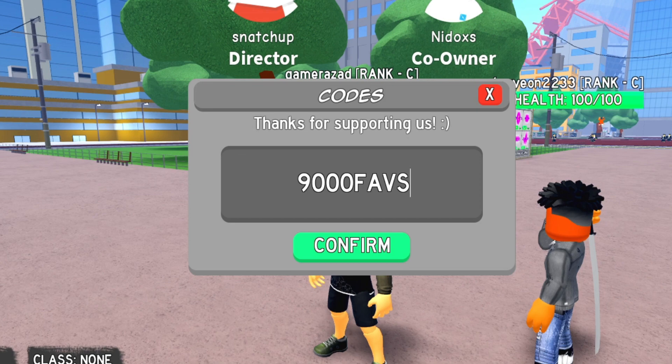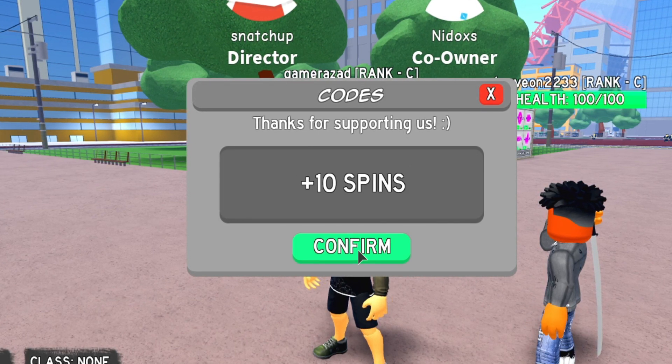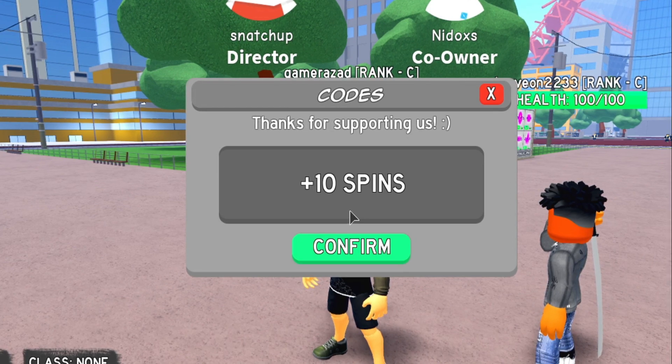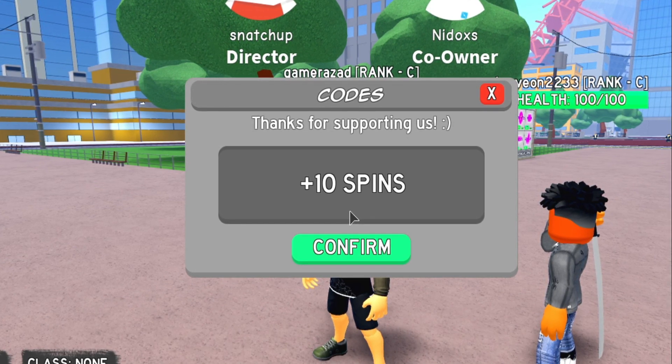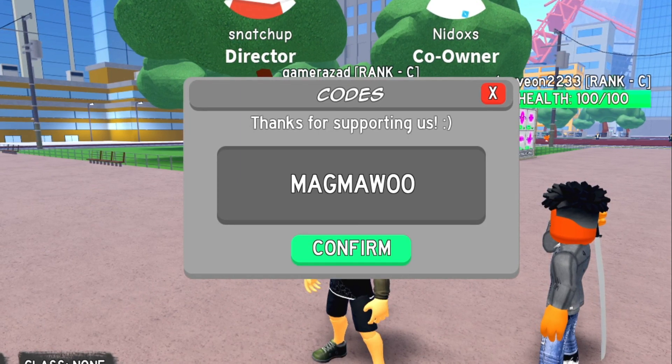Here's the second code: '9000 fabs'. This code will give you 10 spins in the game. Let's confirm — there we go. Here's another code: 'magma whoop', which will give you 15 spins. That's great, so let's confirm.